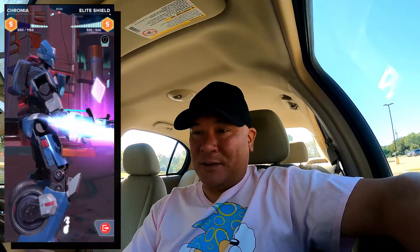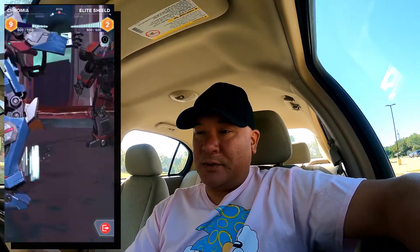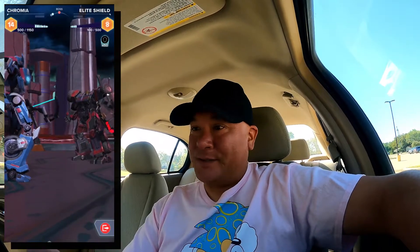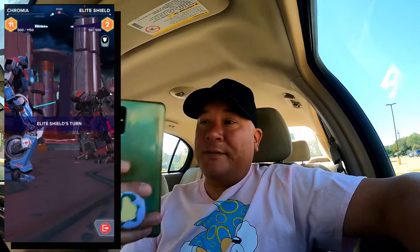I've got 650 life left against this Elite — this is going to be interesting. I'll give myself some shield — it's glitching, there's the energy. He's beefed up; the energy burst costs zero and gave him some damage. Let's use a Spear to go through his shield and knock out 400 of his health.